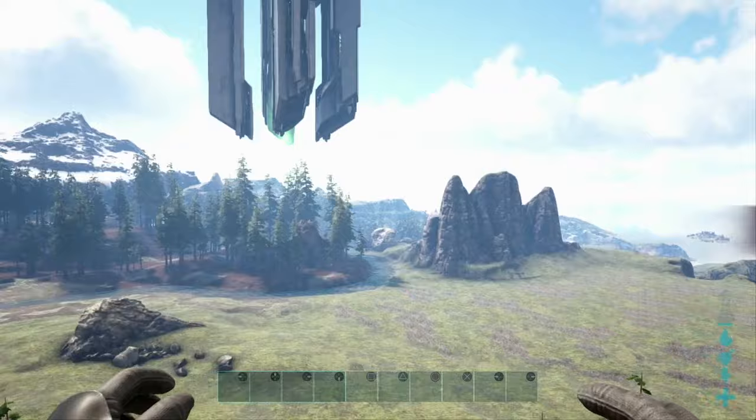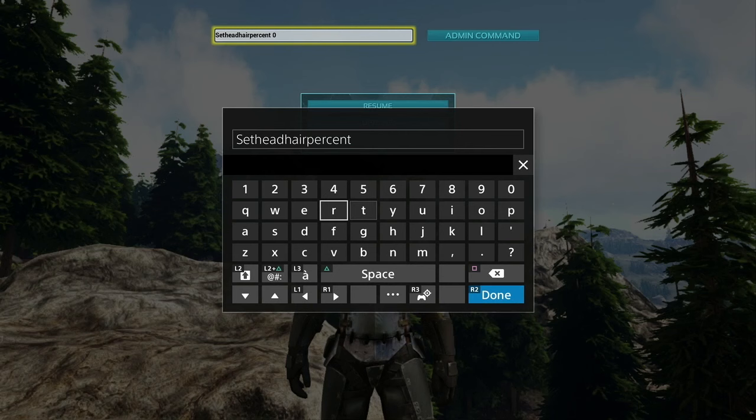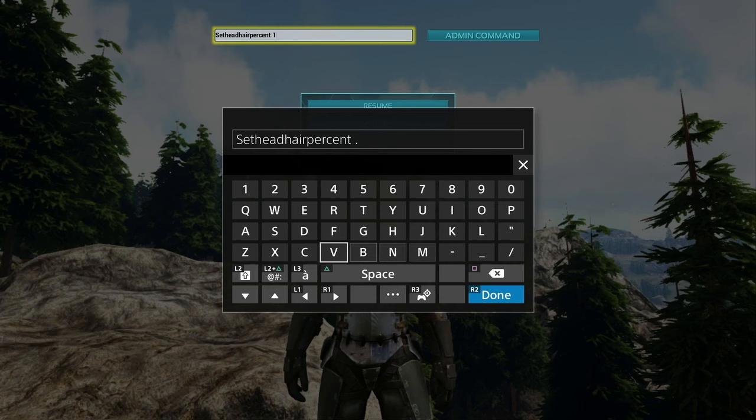To change your hair length, enter the command SetHeadHairPercent — all one word — and a number between 0 and 1. 0 is of course bald, and 1 is fully grown hair. No scissors needed.